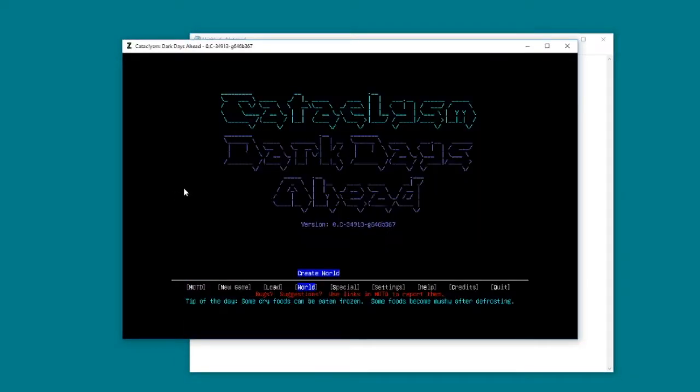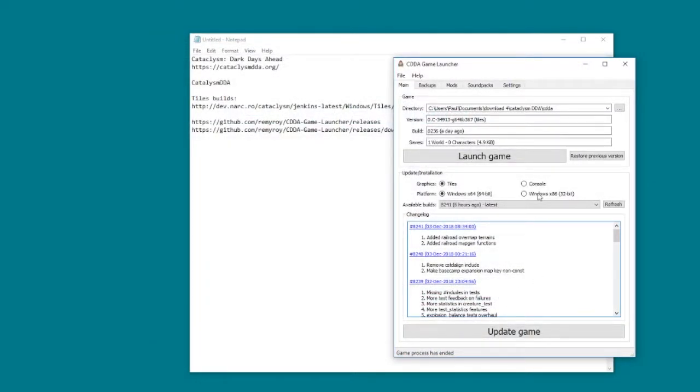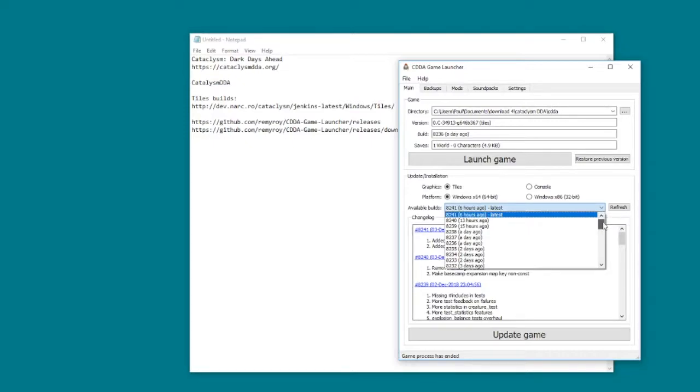Let's have a look at the launcher. Once you run it for the first time, you press Update Game and it's going to do a load of patches. These releases come out all the time - this is a very, very active game. That one was like six hours ago.